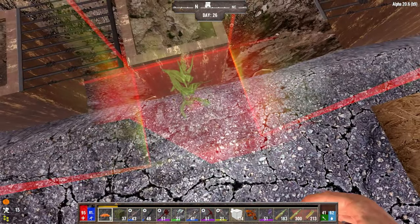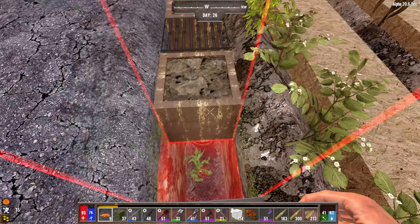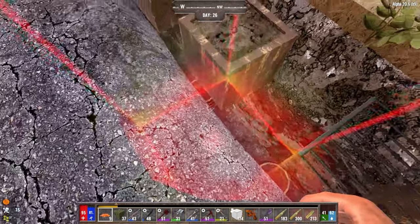When you actually cannot grow something, it's going to be a red square. But the pink square is fine - it'll grow. It's just in danger of falling.